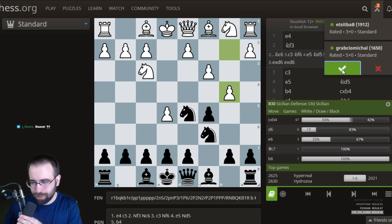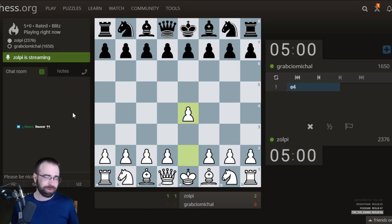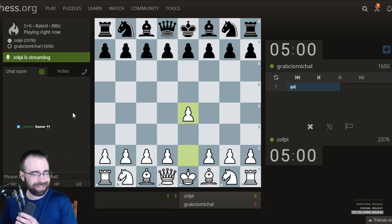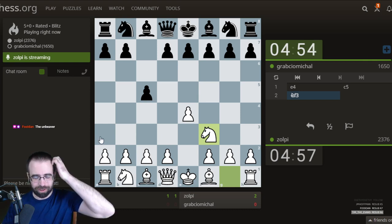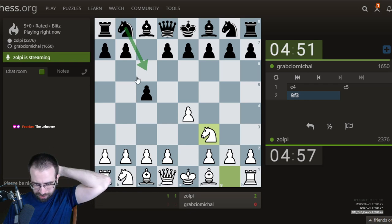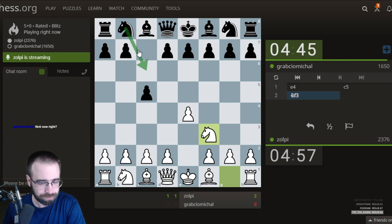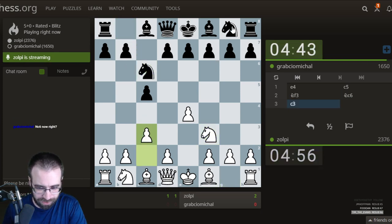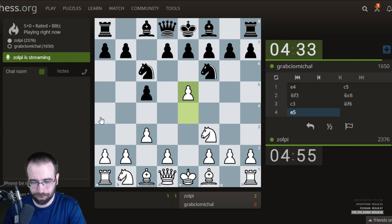We've got a game — GrebcioMichael. J Theory coming in. This very well might be a Beaver, and we're hoping to test out the new Beaver. Knight to c6 is the line we're hoping to test. Knight c6 — and now Knight f6 is the second most popular move, with d5 also a move. Knight f6 will lead to a Beaver-type gambit, and this will be the first time testing it out against a viewer. These streams are pretty fun.